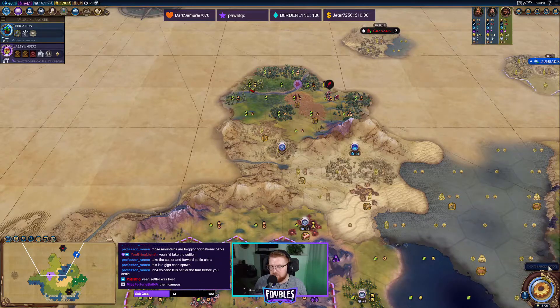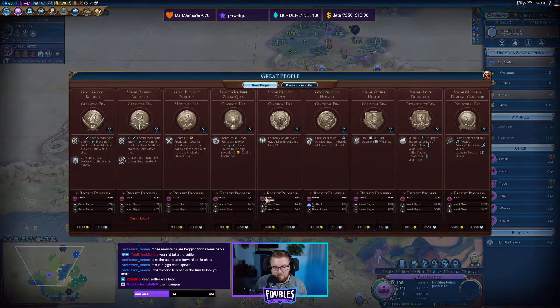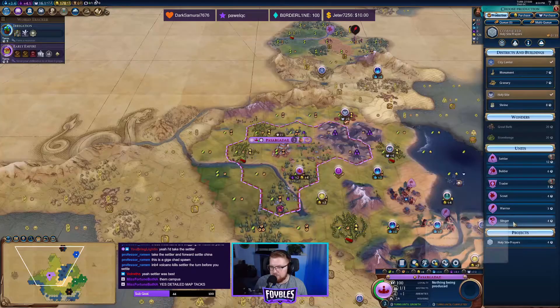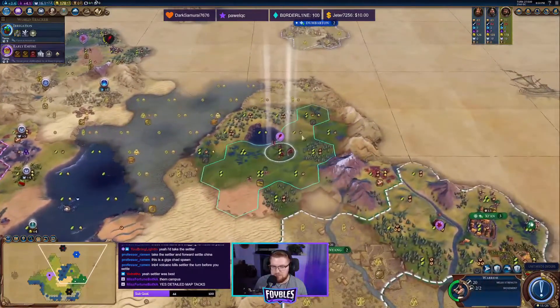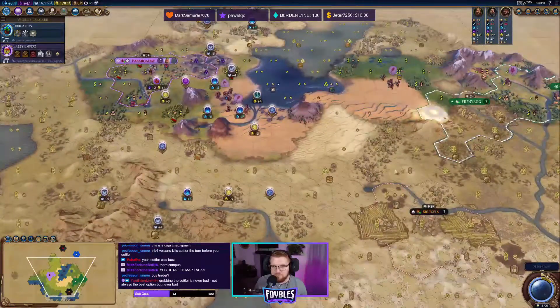Hello Granada — nice. Meeting Granada is nice because I want to be able to build their Alcazars. How are we on prophet stuff now? Other people are working on it, so I think I'm going to do maybe another project here. I want to get Choral Music — I really want to get it because I never get it and it would be perfect for us to get extra culture.